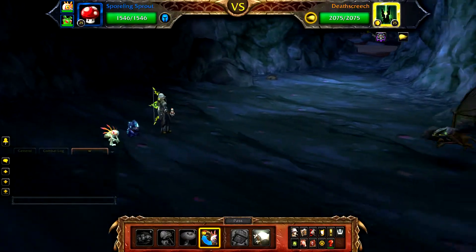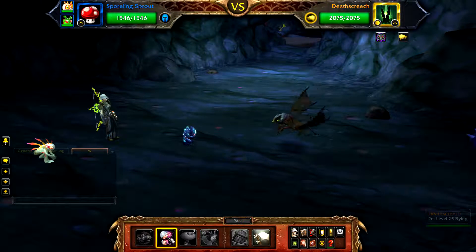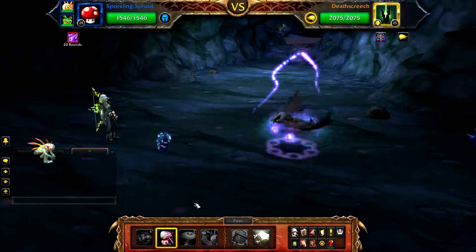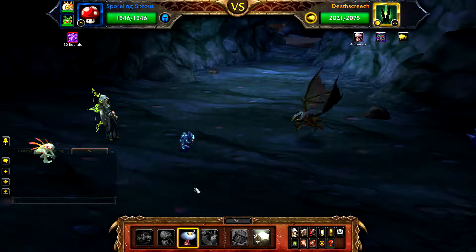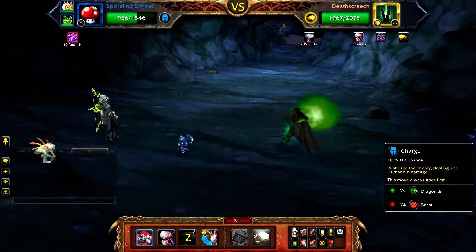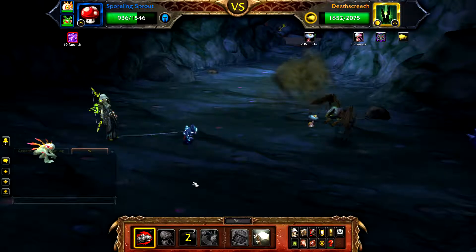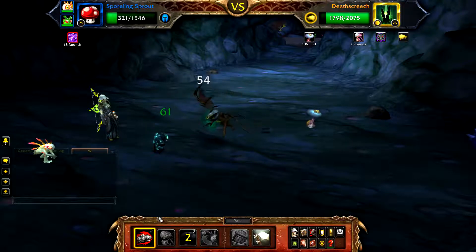Start with your Spalling Sprout and cast Creeping Fungus, followed by Sporeshrooms, and then Charge. If you are defeated before this, you will likely need to restart the fight and then Charge again if you can.